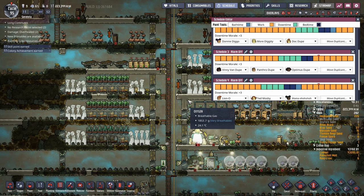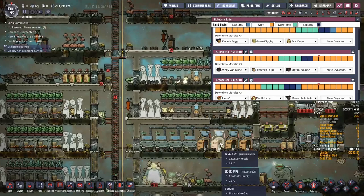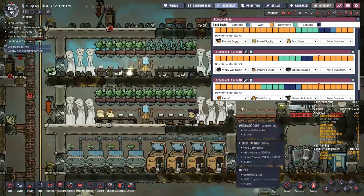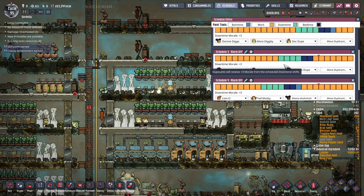The main thing to be aware of with scheduling is that your duplicants need enough time to get back, use the bathrooms, eat, and reach the bedrooms. For that reason it's important to design your base so that bathrooms, food, and bedrooms are all in close proximity to each other. Storing food in a far corner of the map - like a chlorine pocket for perfect food storage - will force you to add extra downtime slots, cutting into productivity. Keep everything compact.